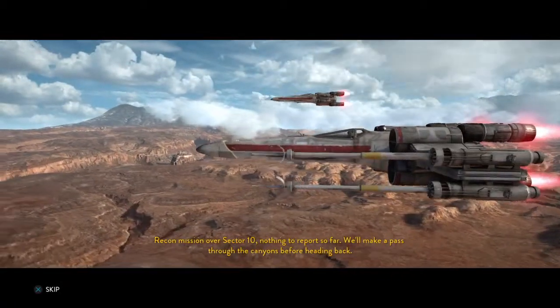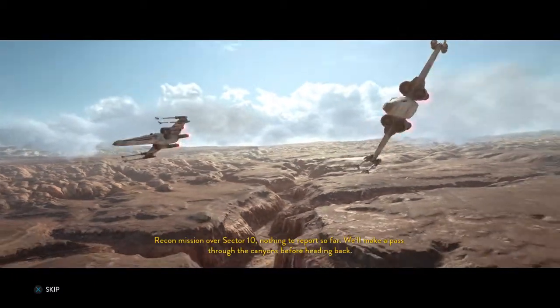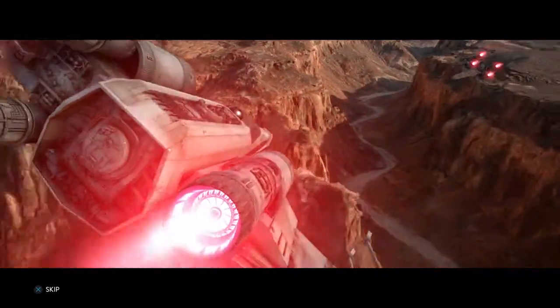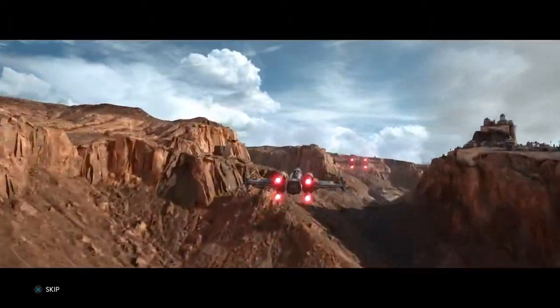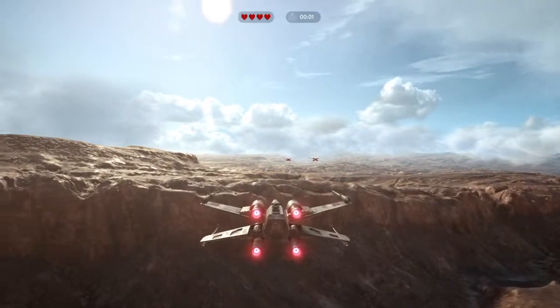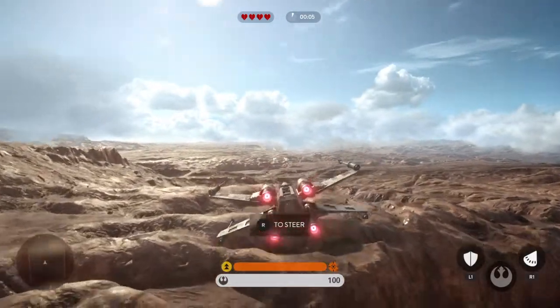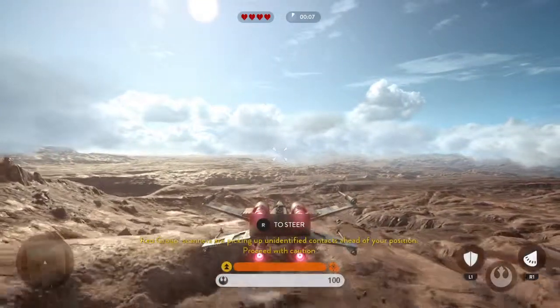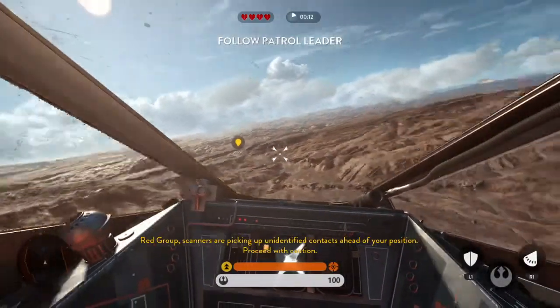We've got mission over Sector 10. Nothing to report so far. When we can pass through the caves, we're heading back. Red Group, scanners are picking up unidentified contacts ahead of your position. Proceed with caution.